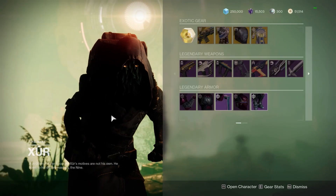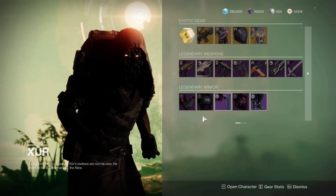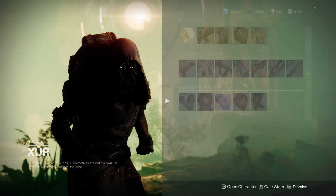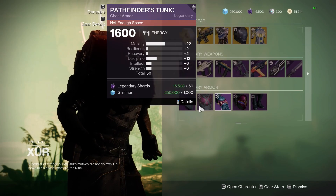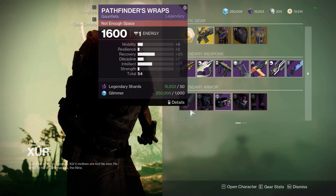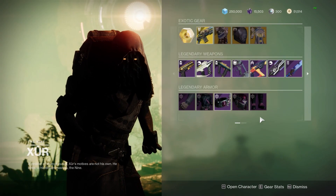Alright, legendary gear for the Titan — pass, pass, pass, and pass, everything's below 60. For the Warlock — pass, pass, also pass, and pass, no good. And for the Hunter — pass, pass, pass, and pass.